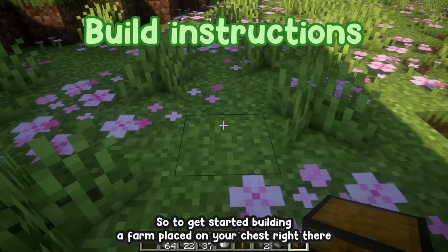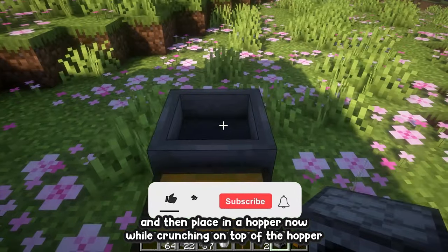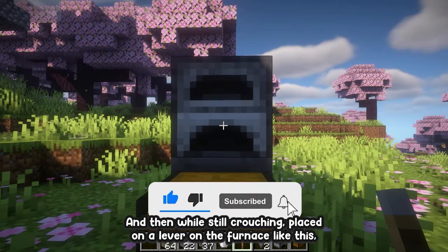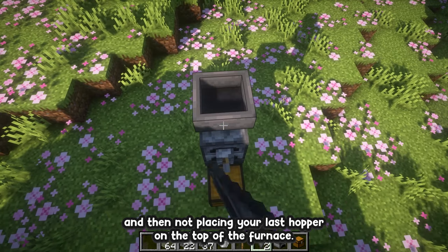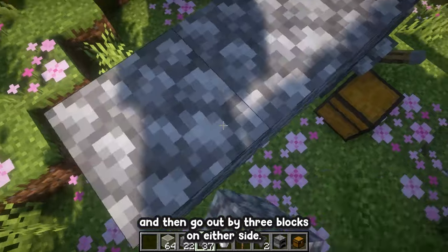To get started, place down your chest and then make your way to the back of the chest and place in a hopper. While crouching on top of the hopper, place down your furnace, then while still crouching place down a lever on the furnace. Now place your last hopper on the top of the furnace. Then grab your solid blocks and go out by three blocks on either side.